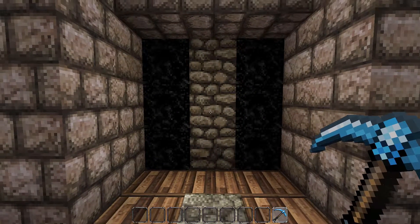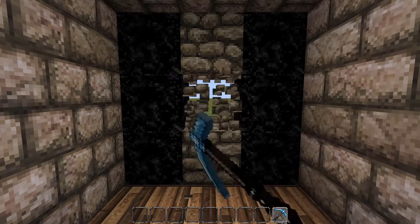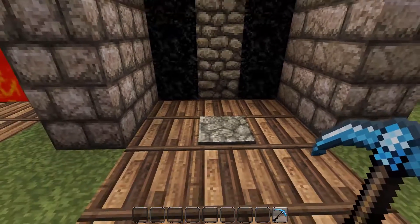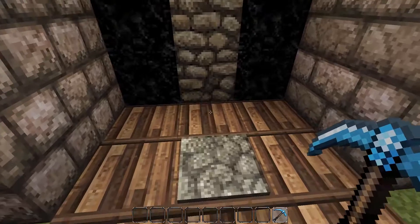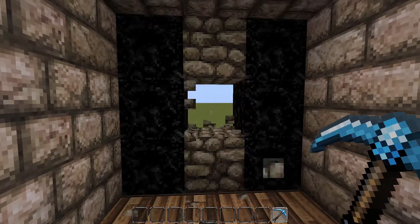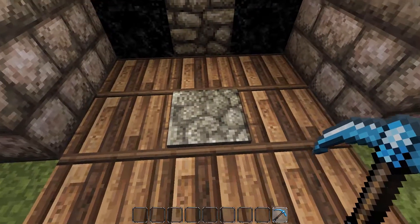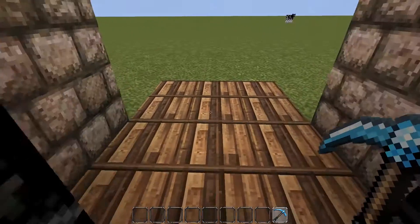For the grand finale, this doesn't look like a door at first, but if I smack this cobblestone with my pickaxe — below this there is a cobblestone generator which uses lava and water to generate cobblestone. A redstone circuit leads into a piston that shoots the cobblestone up, giving you an infinite supply that makes the door impassable. But if I stand on this pressure plate and smack away the blocks, they won't regenerate and I can waltz on through.